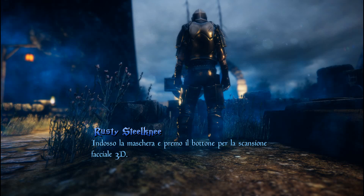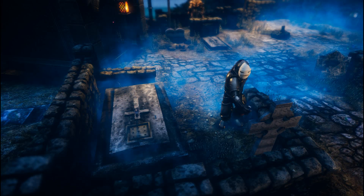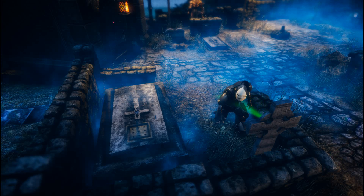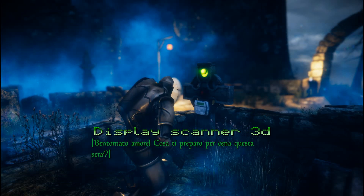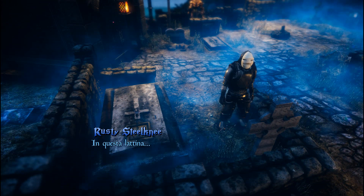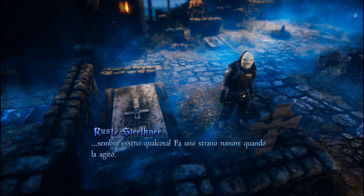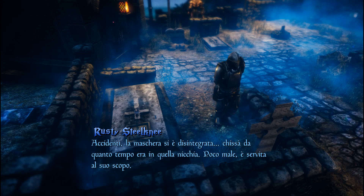I wear the mask and press the button for the 3D Facial Scan. How do I look? Welcome back, love. What can I make you for dinner tonight? A hatch opened. It contains a metal can. I'll take it. In this can... seems to be something. It makes a strange noise when I shake it. Darn — the mask disintegrated. I wonder how long it was in that niche. Well, never mind. It served its purpose.